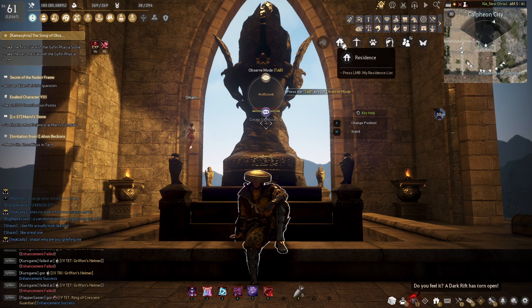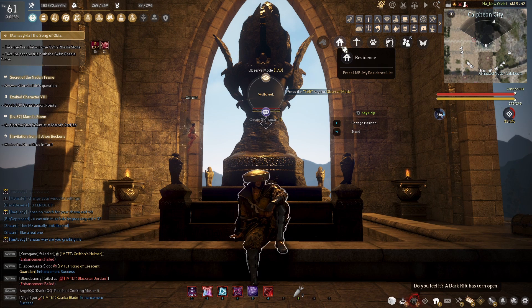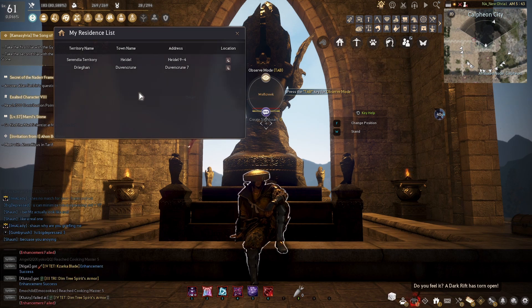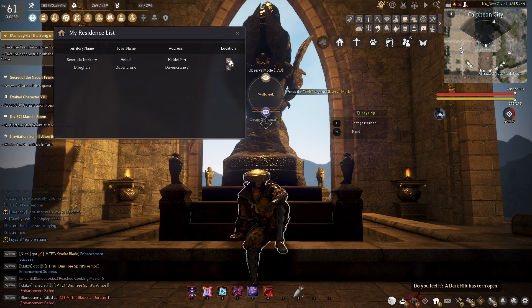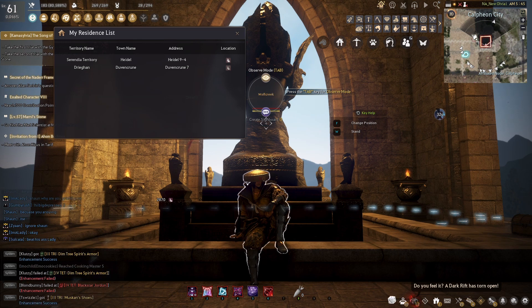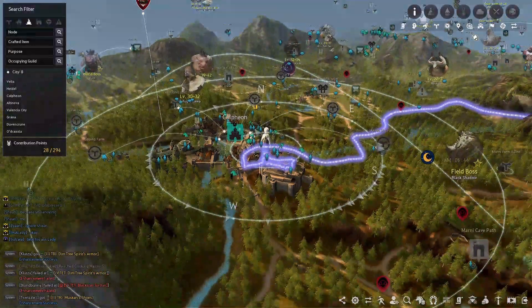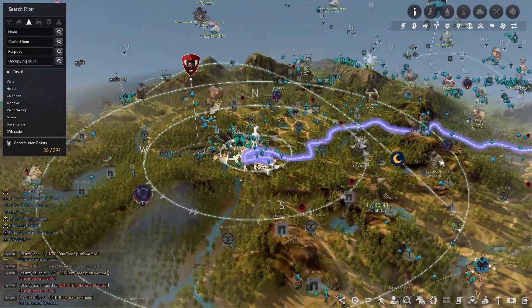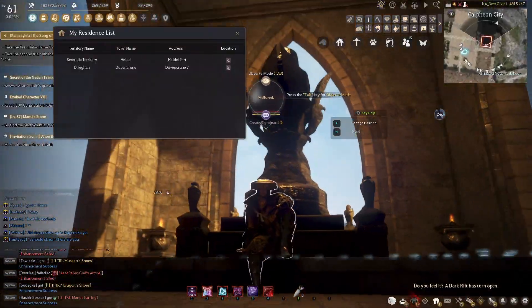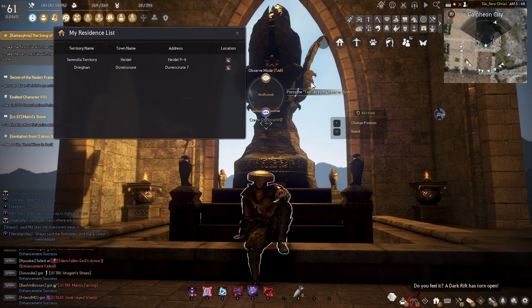Moving on, we'll take a look at the residence icon, which is going to have listed any properties that you've purchased specifically as a residence. You can also use the navigation button in the menu to go ahead and travel to your home if need be. Just keep in mind that you can only have up to five residences at a time.